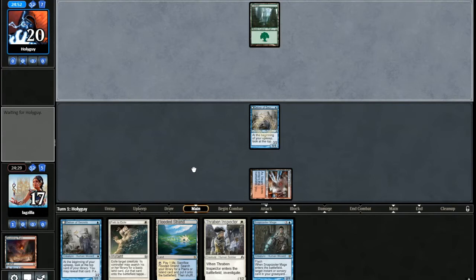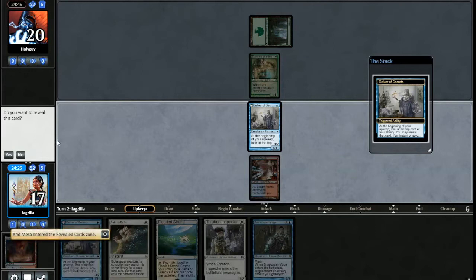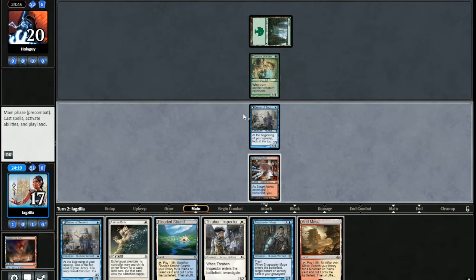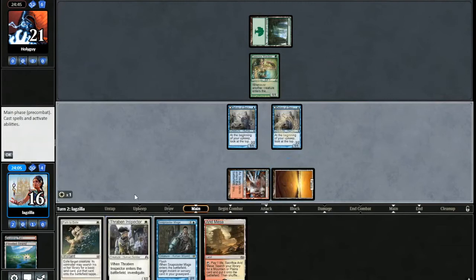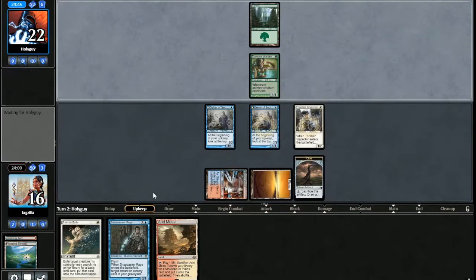Opponent plays Forest, basic Forest. What could that mean? Essence Warden — is this some sort of Soul Sisters type build? Not sure exactly. I don't want to make this trade, so I'm going to play another Delver. Just to preserve my life total a little bit, I'll get a Plains here. Alternatively, I could have kept up the fetch as a kind of scry for the first Delver and then maybe try to flip the second Delver.